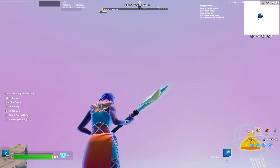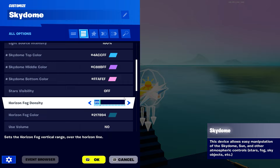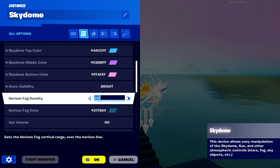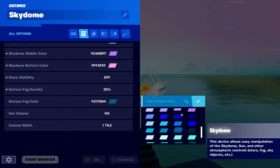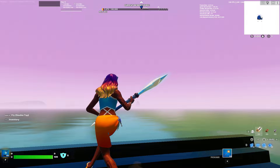It'll look like this which is pretty nice. Stars visibility - you could do bright so it kind of has stars, but I'm not going to keep that. Horizon fog - I'm going to make this about 25 and make it pink so it adds another layer of pink onto it. This looks really cool - it has a nice layered feel to it.